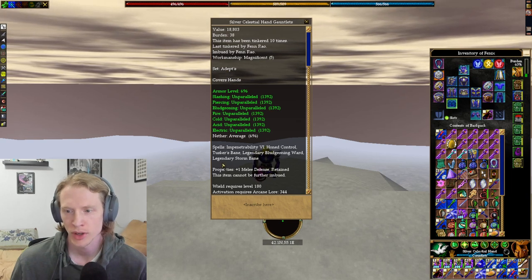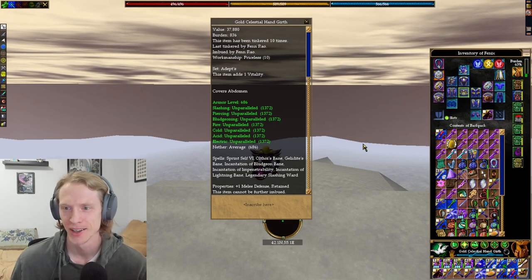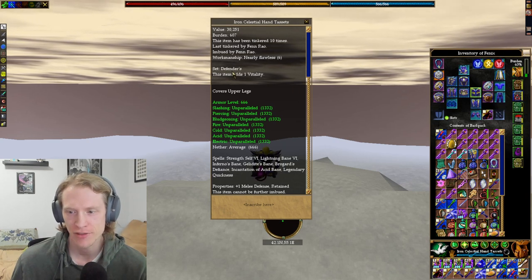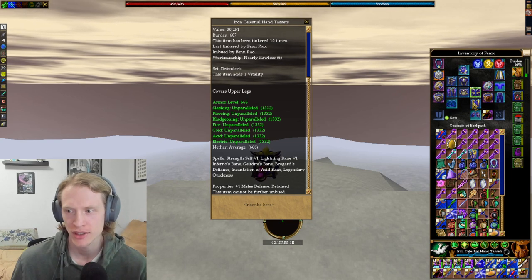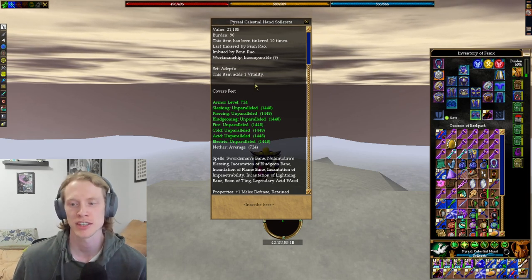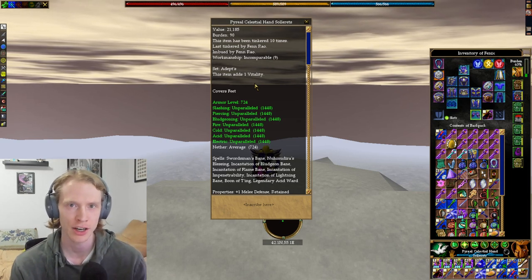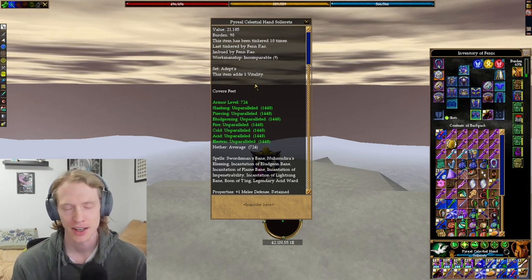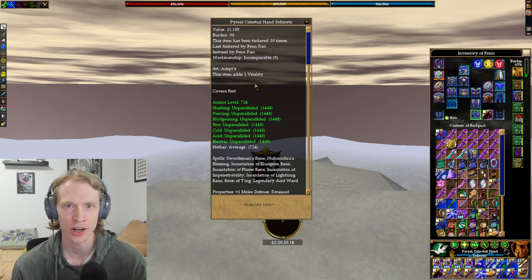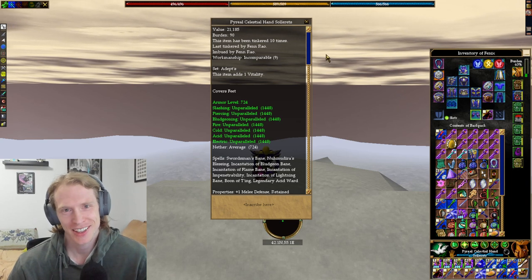Vambraces are Defender set, Crit Damage one, one vitality, Legendary Willpower. Gloves are Adept set, plus one melee defense with Legendary Bludgeoning Ward and Legendary Storm. Girth is Adept's, one vitality, Legendary Slashing Ward. Greaves are Defender set, one vitality imbue, Legendary Quickness. Greaves also have Defender set Legendary Summoning Prowess. Shoes are Adept's, one vitality, Legendary Acid Ward. My set is five Adept, four Defender — I know a lot of people like five Defender four Adept, but I hate getting resisted and that extra 10 to all magics going from four to five Adept is totally worth it to me.